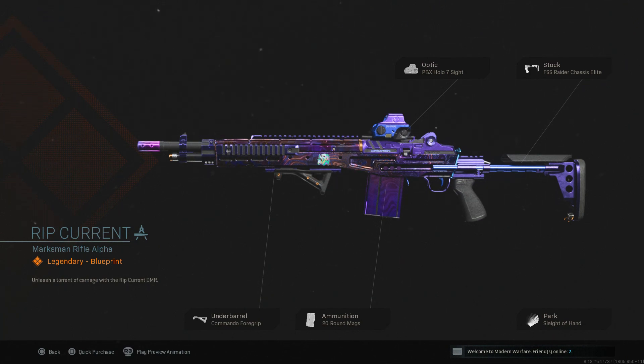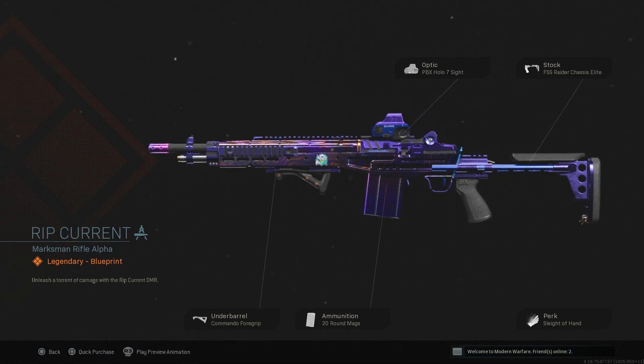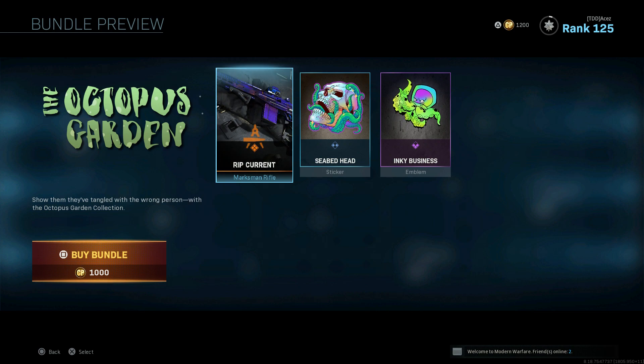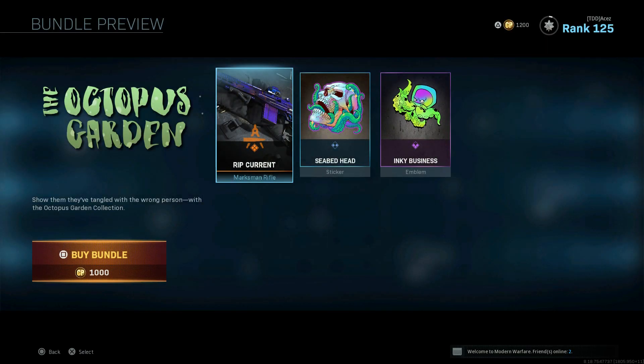The EBR has a 20 round magazine, Commando Foregrip, Sleight of Hand, Raider Chassis, and a crappy Hollow sight - take that sight off. There's no grip tape, no barrel or muzzle attachment so you could change things around. You don't really need Sleight of Hand or the 20 round magazine; the EBR doesn't fire fast enough to burn 20 bullets needing a quick reload. Overall it's a good buy - just change a couple attachments. Be careful adding a barrel as it might affect how the fake Damascus looks.